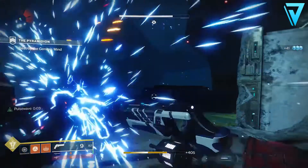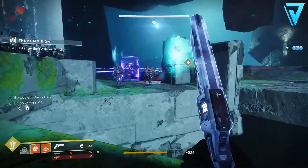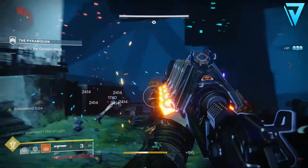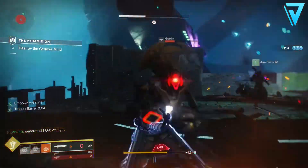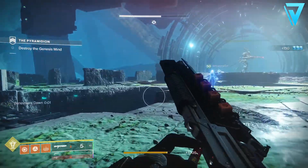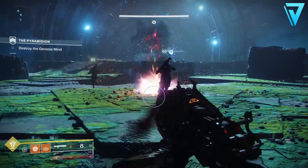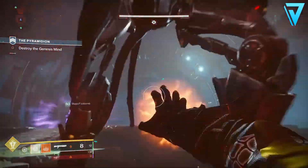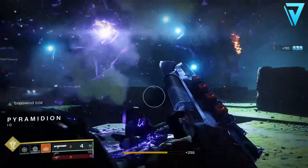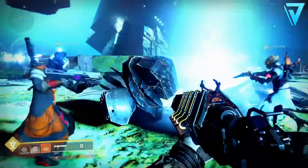In terms of optimum efficiency, naturally running as a fireteam will yield the biggest rewards. You can all pop Boons of the Vanguard, so you'll potentially get up to three groups of tokens plus the tokens for completing the strike itself. On a bad run you could get around 17 tokens as a fireteam, and on a good run up to 25. Considering you only need 20 for a rank up, you're almost guaranteeing yourself a rank up for every Nightfall you do. If you're doing it solo, it will probably take you around two Nightfalls or two strikes per rank, but you should still be able to get those packages you need for the Hand Cannon.